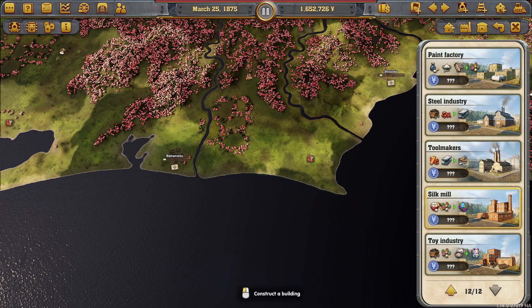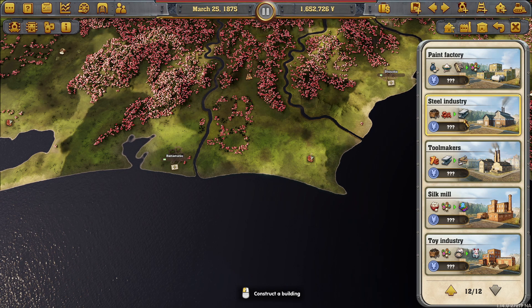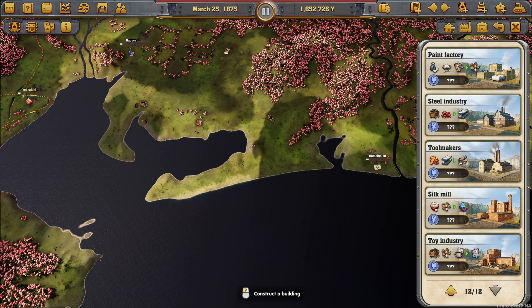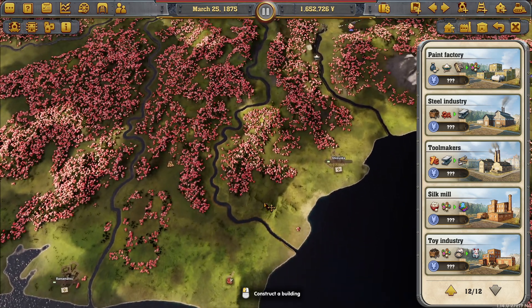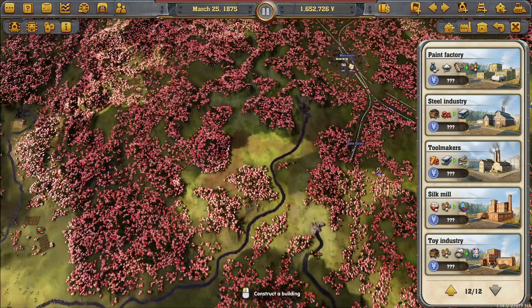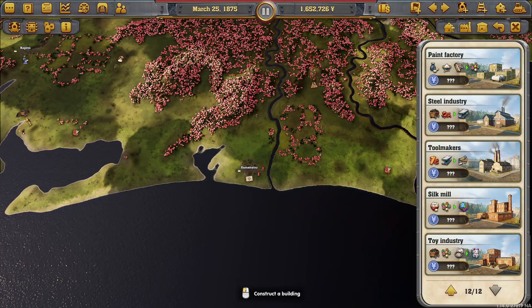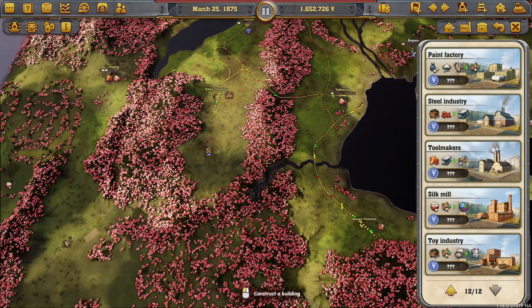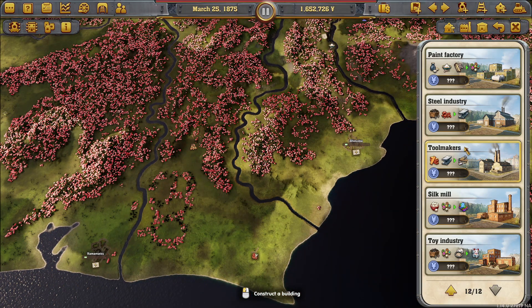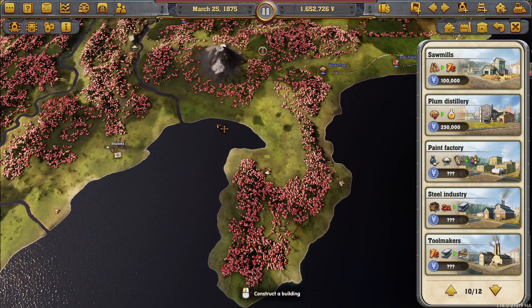We've got all these down here as well — silk mill, yeah we can make silk. Toy industry as well. Tool makers. Steel industry — well, that's a thing to consider. We do have coal there. I think it's a good idea to get the lay of the land down here because we're going to be buying it out shortly. And if we can make some true industry purchases — the only thing we don't have around here is iron. We do have iron over there though. Anything that just requires coal and not iron? No — there are in other scenarios, but not now.